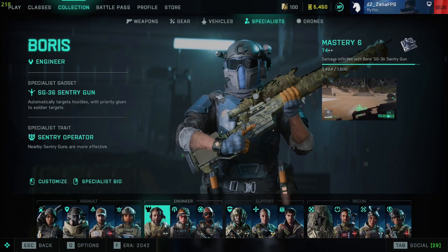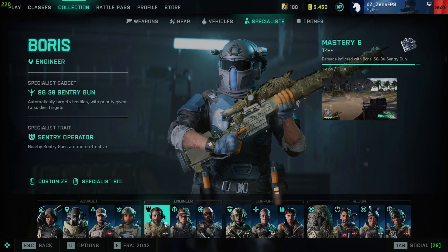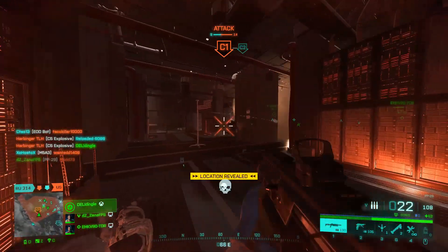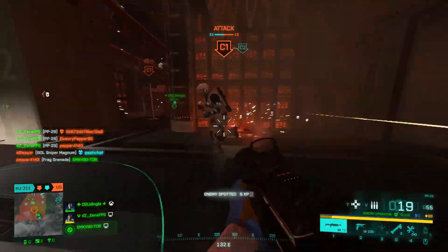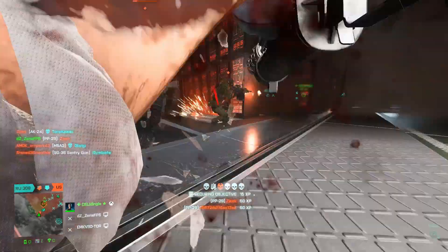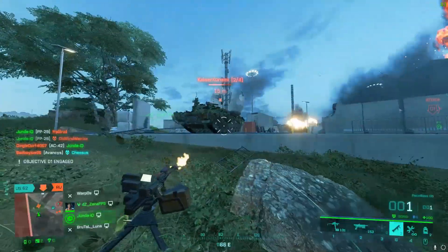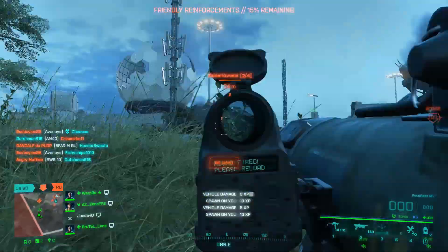Let's talk specialist selection. You can choose any specialist you want — I'm going to talk through the specialists I personally enjoy using and my thought process behind why. Starting with Engineer: Boris is the only engineer with a gadget that doesn't affect my gunplay or take me out of battle. With the TV rocket you're exposed and stuck in a position. With Boris, I can slap down my turret and keep doing what I'm doing. I use the turret as a spotting tool, or when I shoot a tank and I'm reloading, I put the turret down to keep damage on it so it doesn't get repaired. The turret is really useful as a distraction, so Boris is my Engineer of choice.